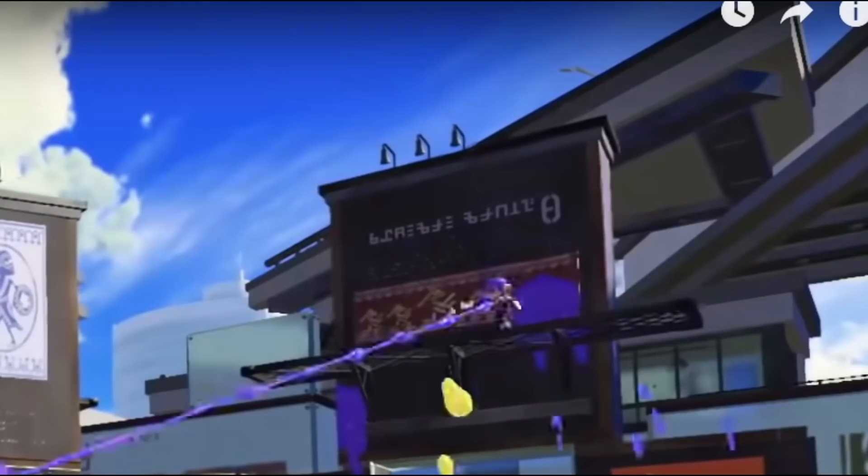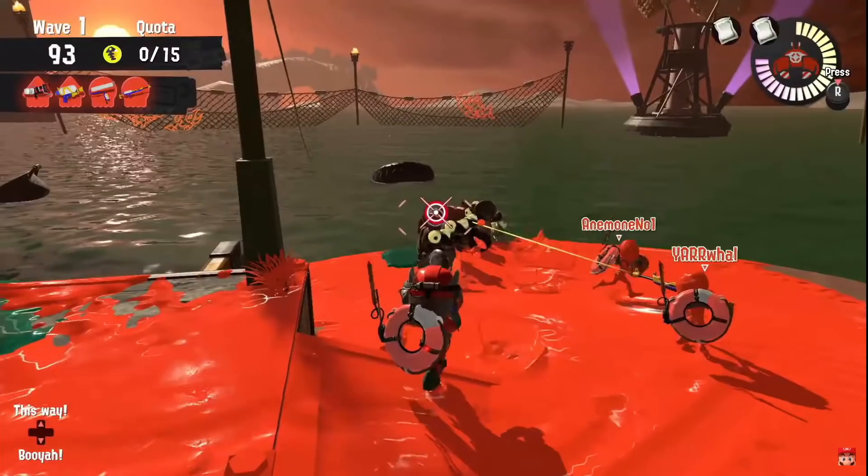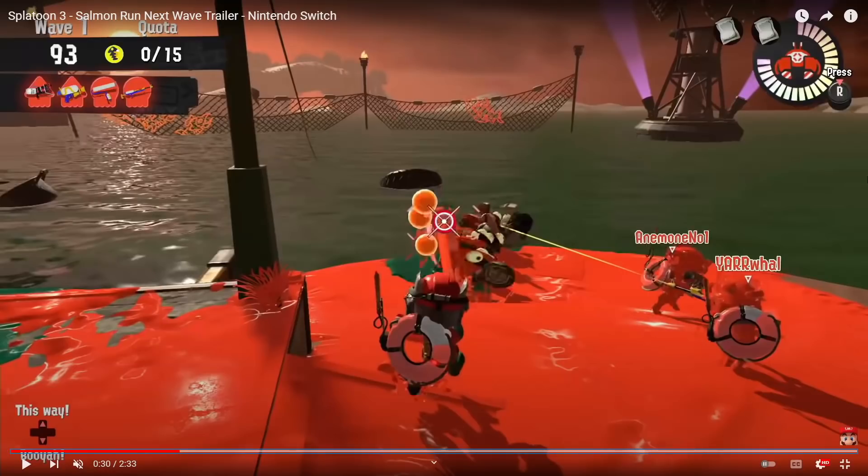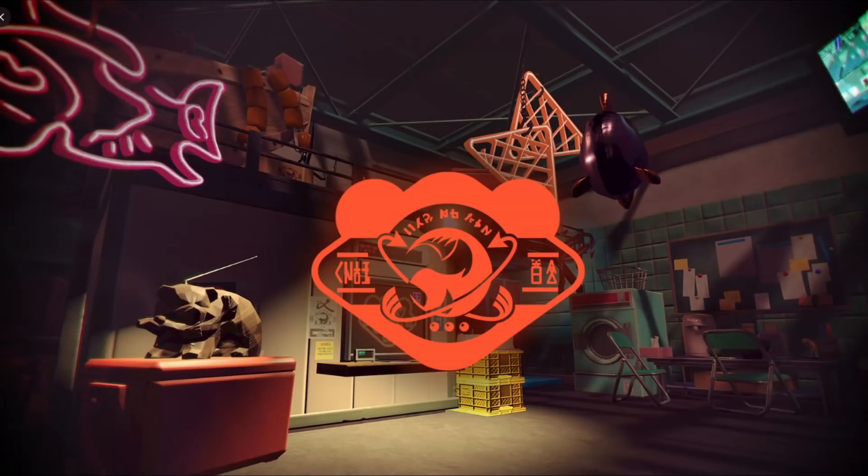Back to the second trailer — everyone pointed out that Chargers have a glow and no laser. Well, there's a laser here on the same weapon that had the glow, so I have two theories: one, it's a Salmon Run thing, since the laser makes it easier to track your Charger teammate; or two, they scrapped the glow and went back to a laser after testing showed it didn't do what they wanted.